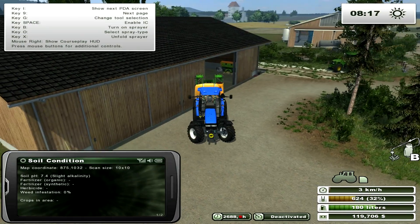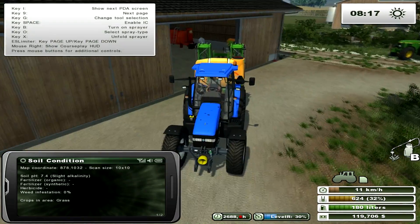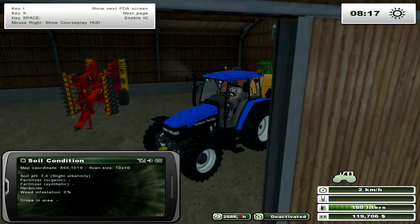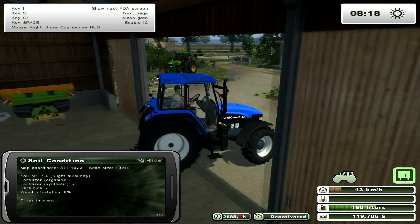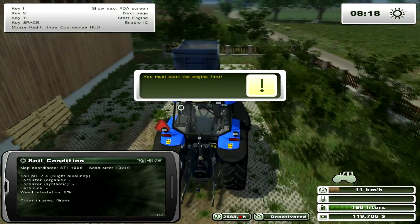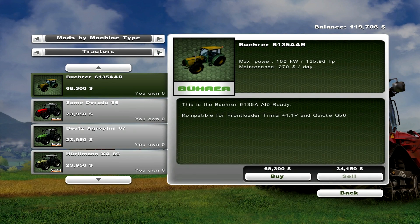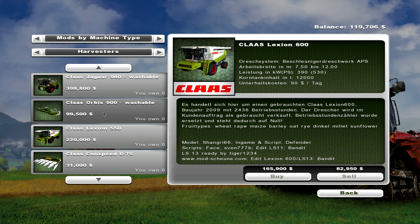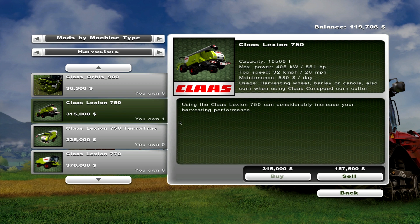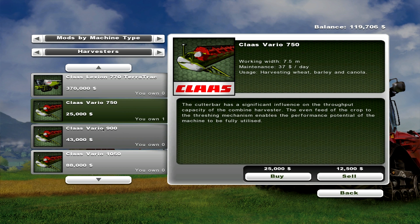Let me go and disconnect this sprayer and I'm going to keep an eye on the crops off camera for a little bit. I might come back when we are ready to buy a header — actually let's just buy a header right now so I can go and get it. Let's take a look at what headers we've got. Let's see harvesters — find the Claas Lexion pack, we got the 750 with a 7.5 meter header.